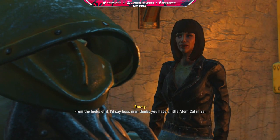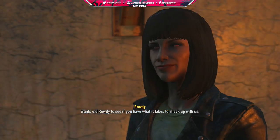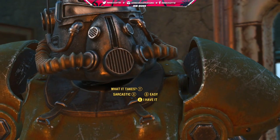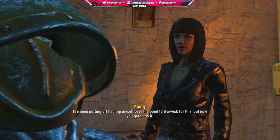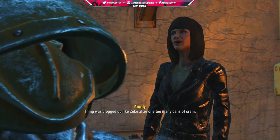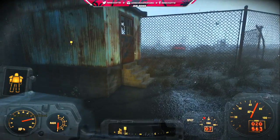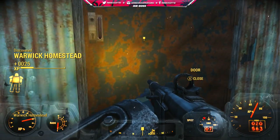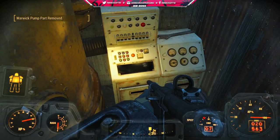When you first enter the camp, they're not going to be as friendly as you'd imagine — they think you're there to take their power armor, which is actually kind of ironic. You have to do a few quests for them. One of them involves switching a water pipe out, which literally takes like five seconds. You don't even have to fight anyone. You get to the island, you exchange the part, and that's pretty much it.